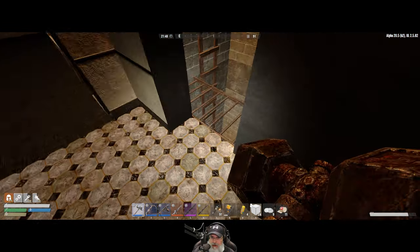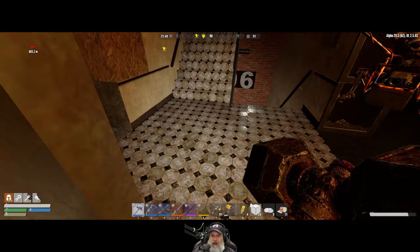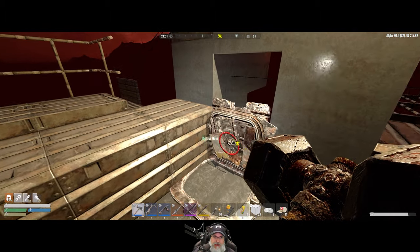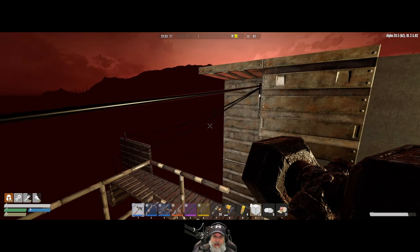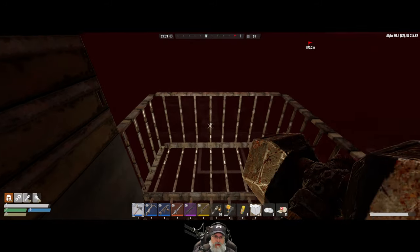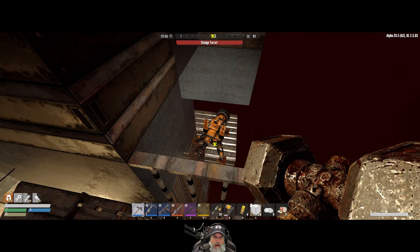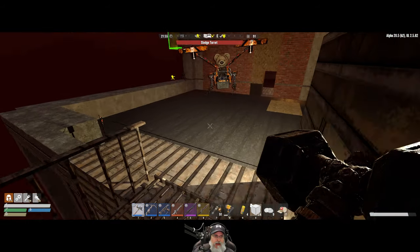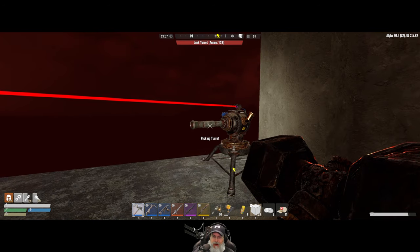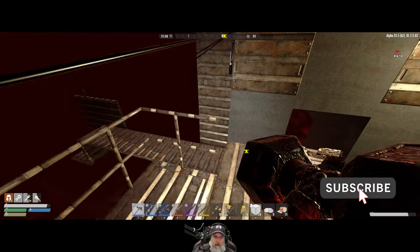We are ready to kick the crap out of the horde, hopefully. Let's get into our genie and turn it on. We have electric fences going — that and the upgrade to titanium are the two major changes between this horde night and previous ones. We also have a junk turret set up with shotgun ammo to help us with the buzzards. That's also a new addition since last time.